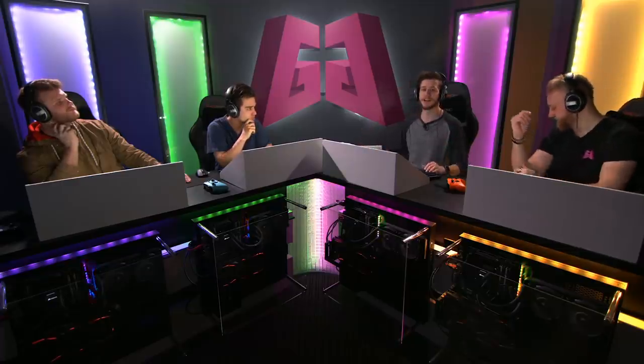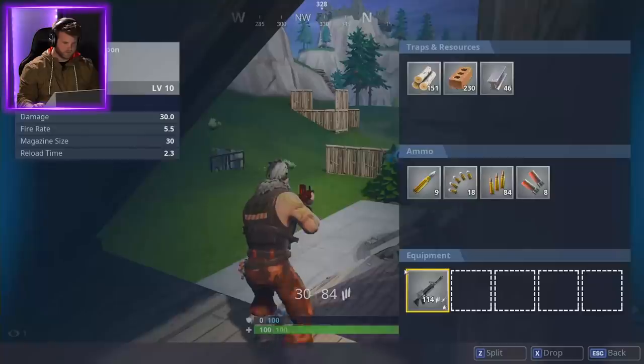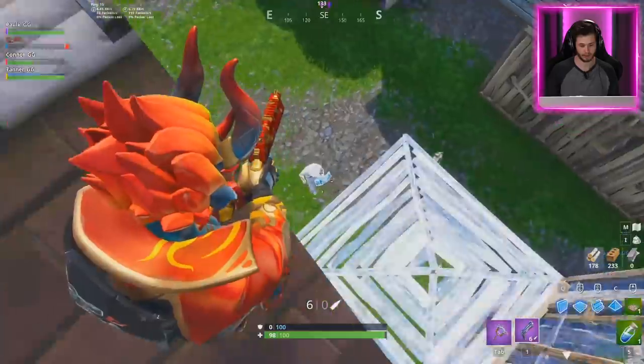We're going to be doing the one chest challenge. We get to land somewhere and we only get one chest. However, if we jump into a new area, we're able to drop all of our stuff and get a new chest. If you eliminate an enemy, you don't get to pick up their stuff other than ammo and meds. But weapons? Materials? You're going to run over it. Just making sure. Watch yourself.